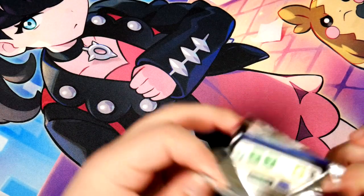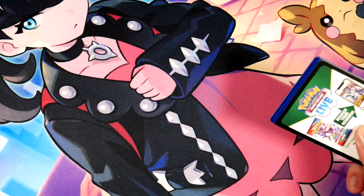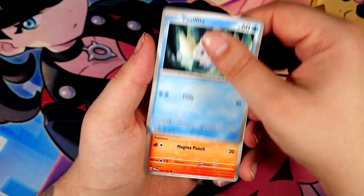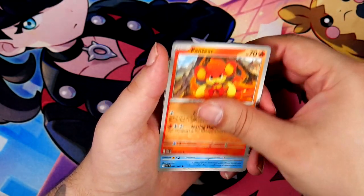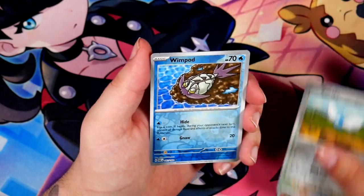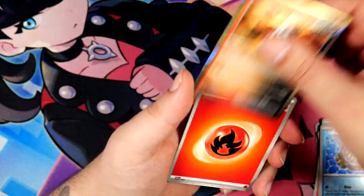I think that does it for the main pulls, though. We should still get a few normal EX cards — that's a possibility. Three illustration rares have been pulled, we have the special illustration rare, we also have two textured cards with the Golden Go and the Hoopa, and we have an Iron Moth. Very cool.